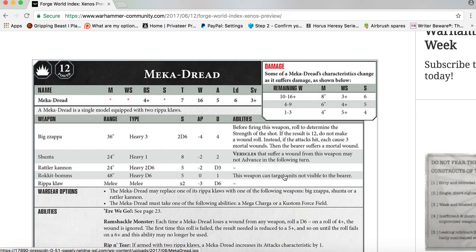With 4 to 9 wounds, Movement is 6 inches, Weapon Skill 4+, Strength 5. With 1 to 3 wounds, Movement is 4 inches, Weapon Skill 5+, Strength 4. The Meka-Dread is a single model equipped with two Ripper Claws.